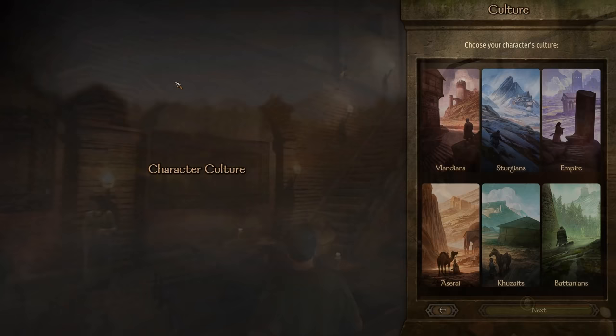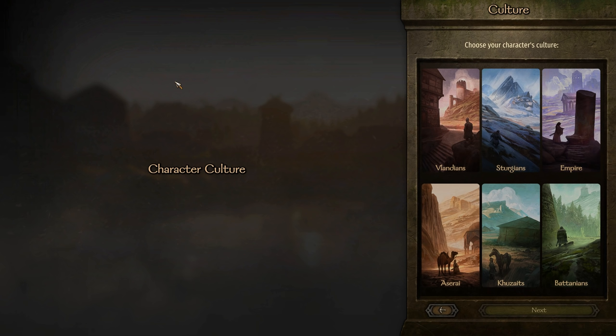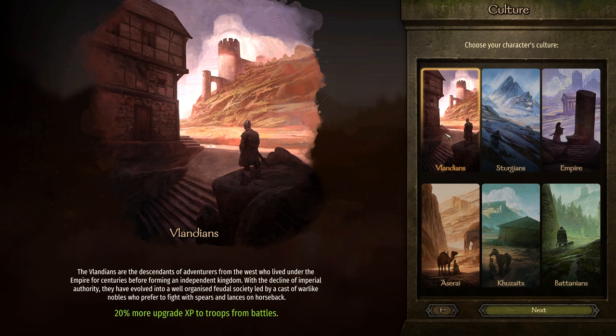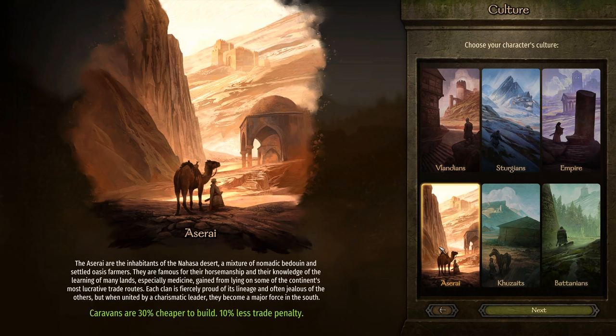Success for your character starts right out the gate with character creation. With six cultural backgrounds to choose from, you might wonder which is best. There truly is no single best option, and if you're roleplaying a specific style, feel free to go with that. But the two strongest, in my opinion, are the Vlandian one, which enables you to quickly train up troops — that 20% more upgrade XP to troops from battles is huge.